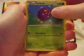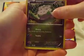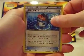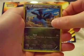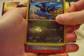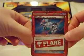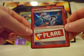Frillish, Binacle, Chansey, Pumpkaboo, Goomy, Roller Skate, Robo Substitute, Wobbuffet, a Reverse Zweilous — uncommon. And Team Flare Hyper Gear — that's really cool, always nice to get one of those cards. Pokémon Tool F — sweet! I don't think we had this one either.